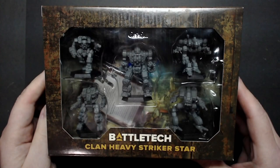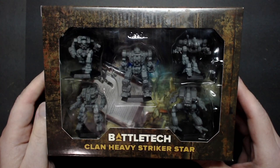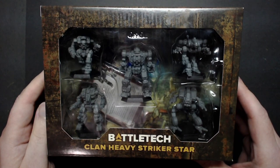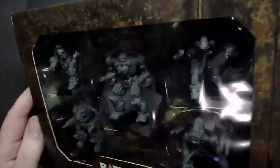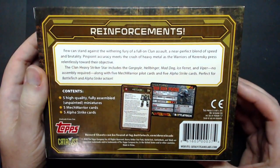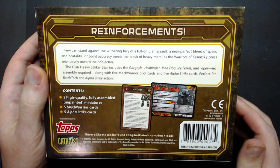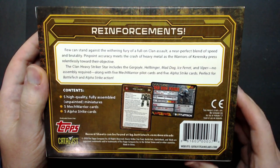There's the Clan Heavy Striker Star box. It has a clear window to see the miniatures inside, so if you're buying at retail you can see it on the shelf, and if you're buying online this is what it'll look like when you receive it. On the back it lists the contents — you get pilot cards as well as Alpha Strike cards for each of the mechs, and if you want record sheets you can get them at the website listed there.